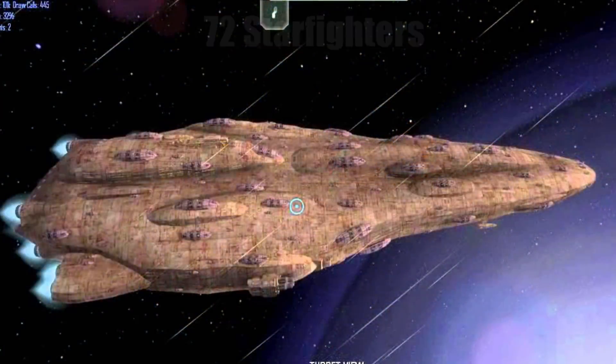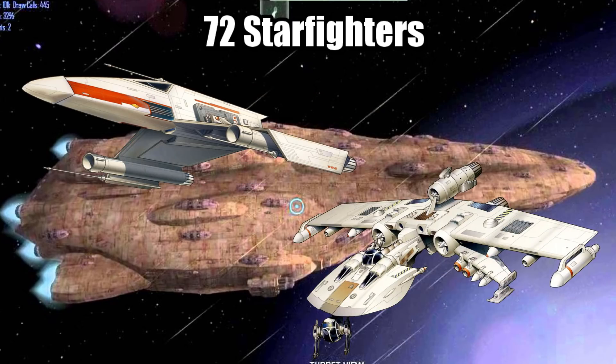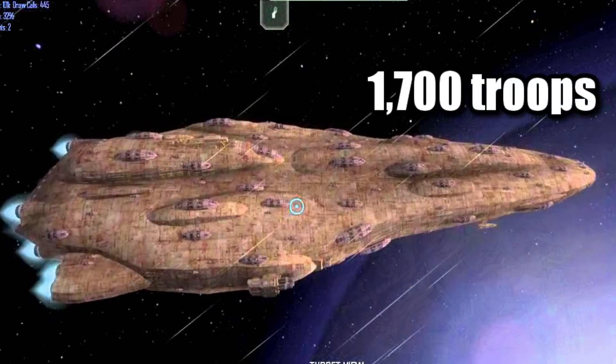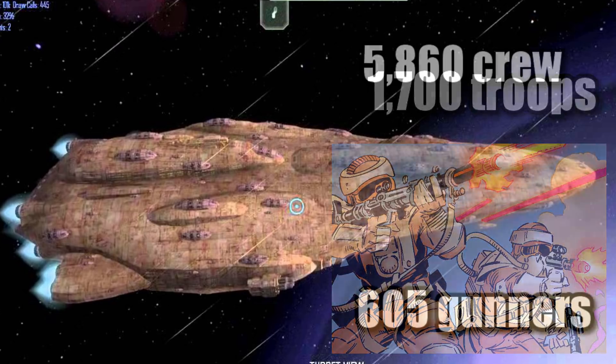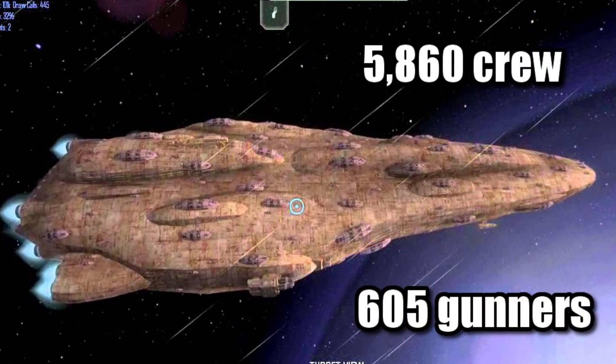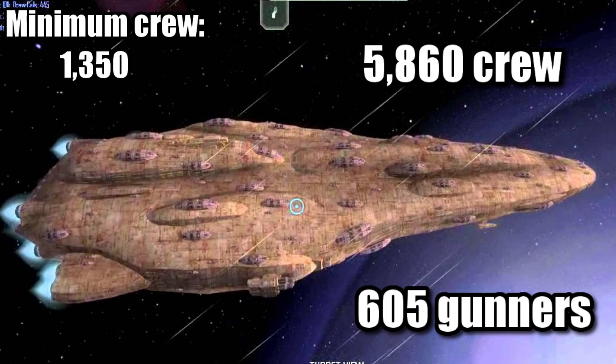In addition to this, it had a complement of 72 starfighters, usually E-wings and K-wings, along with 1,700 troops. And to make sure all of this ran properly, it required a crew of 5,860, in addition to 605 gunners, though it could get by with a minimum crew of 1,350 if it needed to.